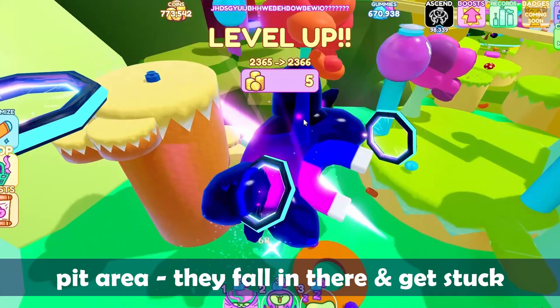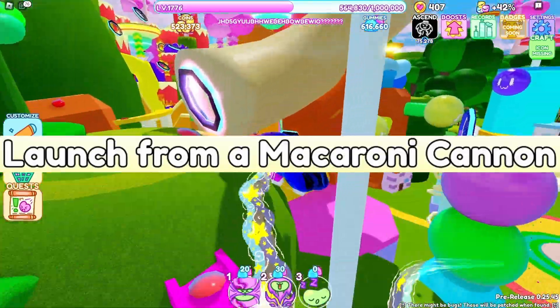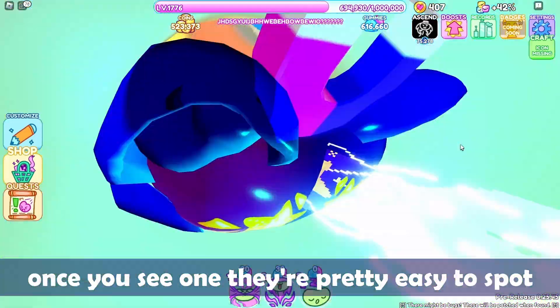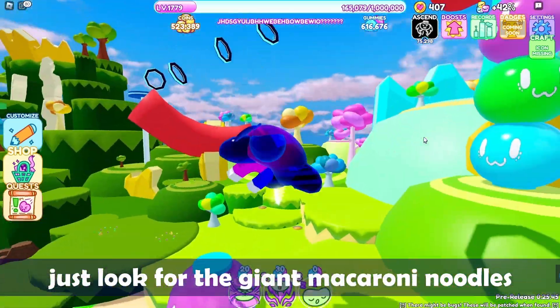They fall in there and get stuck. Number 9: launch from a macaroni cannon. I know for new beans these can be hard to find, but once you see one, they're pretty easy to spot — just look for the giant macaroni noodles.